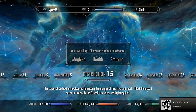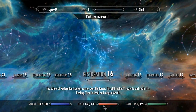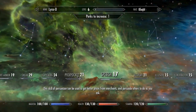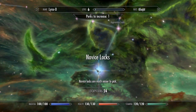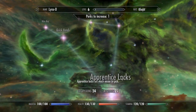Before I do that, let's level up. I wish I knew what these do — I'm going to do stamina for now. I know they level up your health and stamina, I just don't know if there are any other repercussions. Speech, pickpocket, lockpicking. Novice locks easier to pick — who cares? I wonder if I have to do these in order. Apprentice locks are easier to pick.